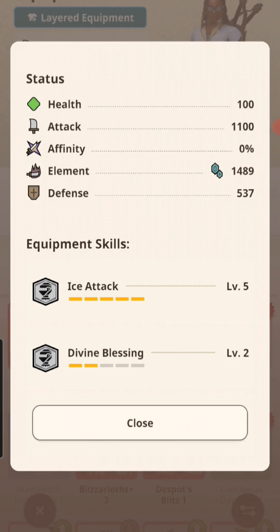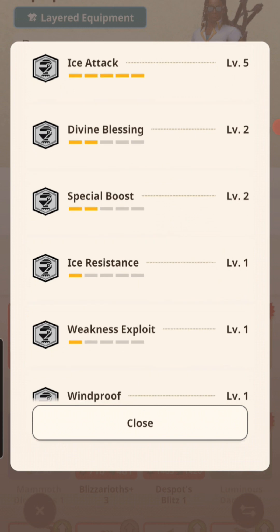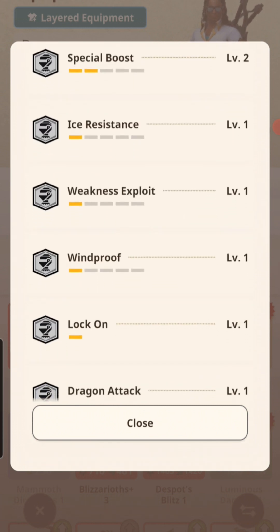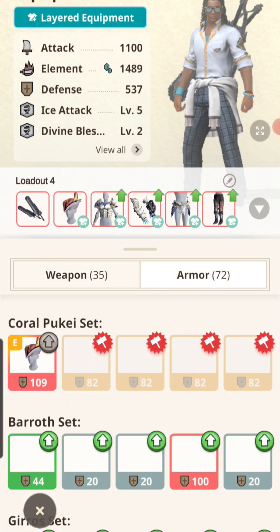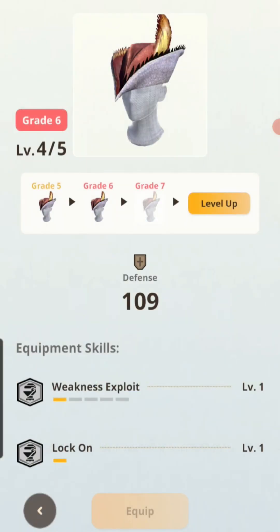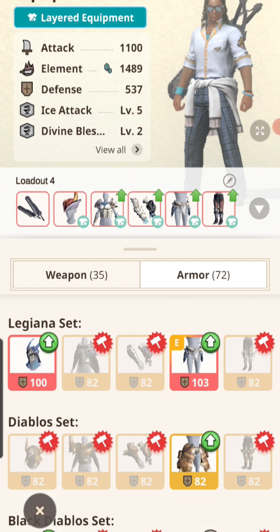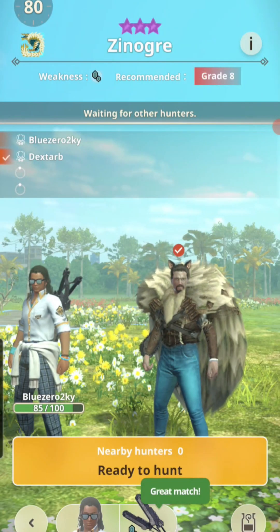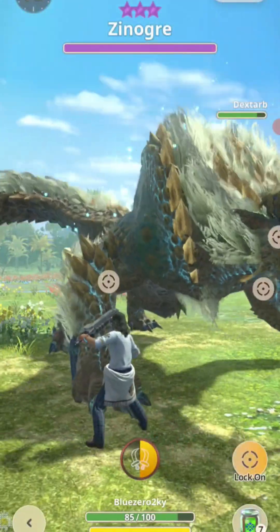I'm using ice attack plus five with divine blessing, special boost, weakness exploit, and lock on. I've switched to the coral Puke Puke helmet as well as the pink Rathian legs. I have the leggy waist with the Barioth gloves and the Barioth chest piece — that is currently my set.